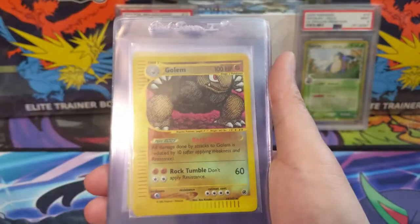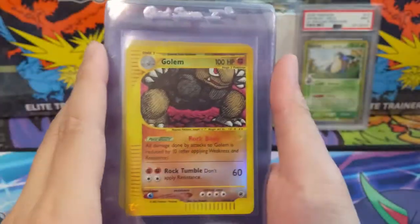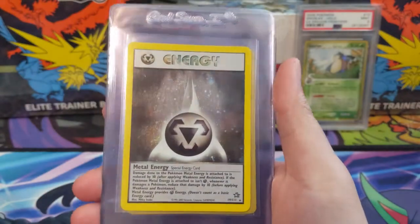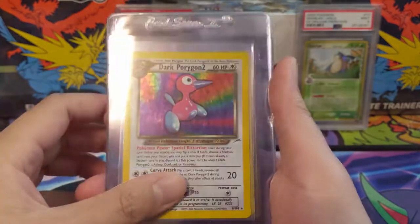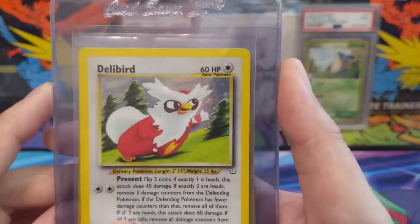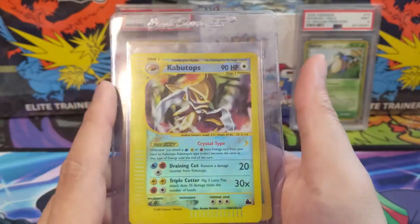To wrap up this video we have a Wobbuffet reverse holo and Golem from Expedition — I really like this art. Expedition arts feel very unique, very different from most other eras. Also another Metal Energy, a random Misdreavus, Dark Porygon 2, and a Delibird — interesting art. And we've got a couple of crystals: a reverse holo Kabuto tops.